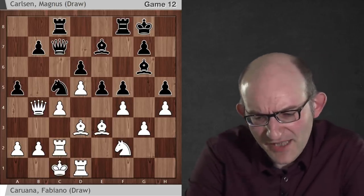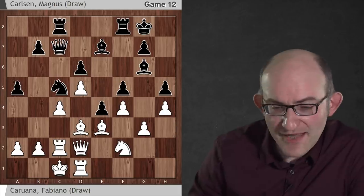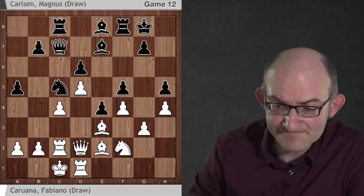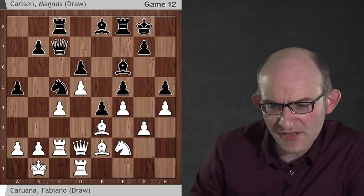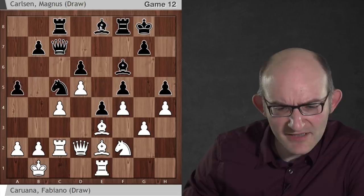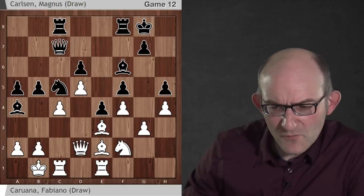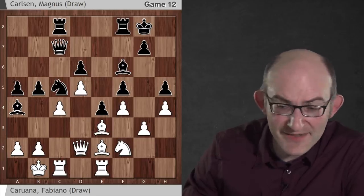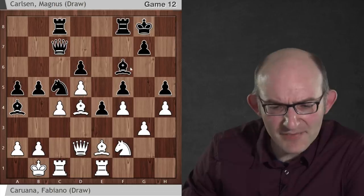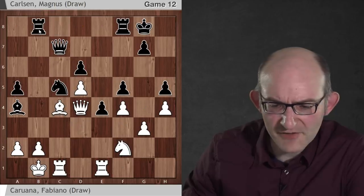Magnus played a5 very solidly, although AlphaZero didn't like a5, preferring b5. It felt that Magnus played excellently for the next few moves — all AlphaZero's moves. Then in this position, there's this opportunity that's been mentioned — bishop a4 with the idea again of Rc1 and b5. When you follow the line through with AlphaZero, you get to a 76% expected score. The b-file is just getting opened and it's very unpleasant for white. AlphaZero's main line was Nh3 and then Qb6.